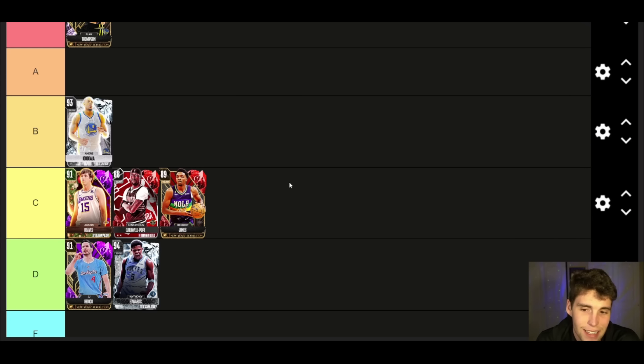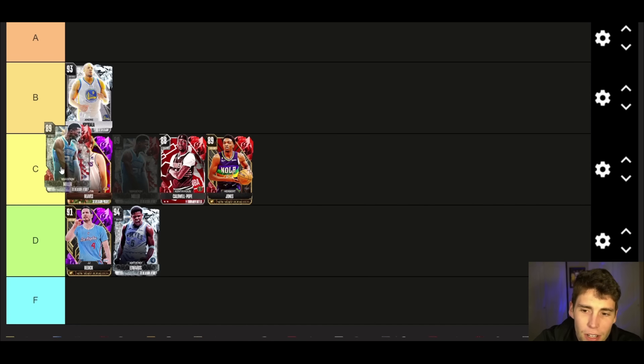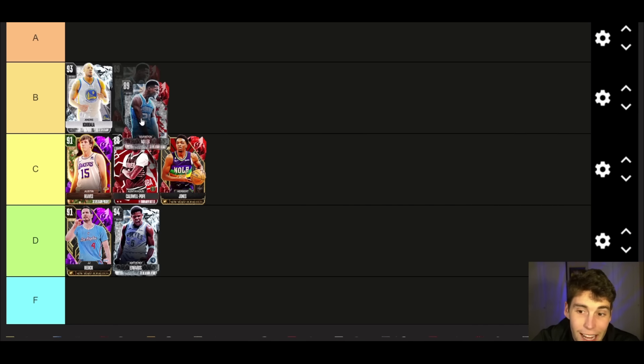Austin Reeves with the duo is at minimum B tier; without the duo I think I gotta go C tier. The problem with Austin Reeves is he just does not play a lot of defense — similar to real life, you've seen lately Austin Reeves getting absolutely attacked every single possession. In 2K his defense leaves a lot to be desired.